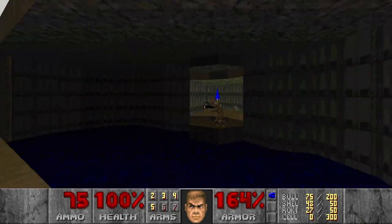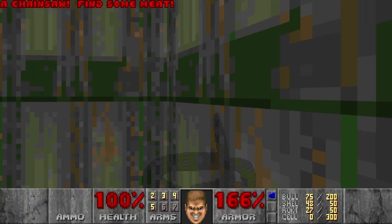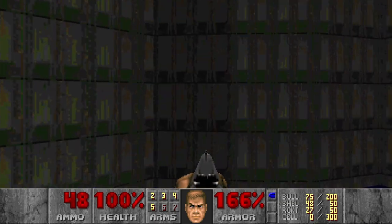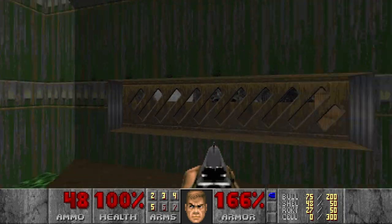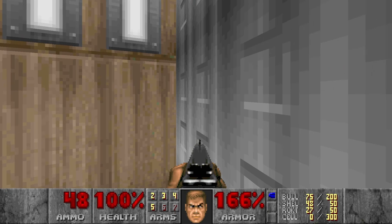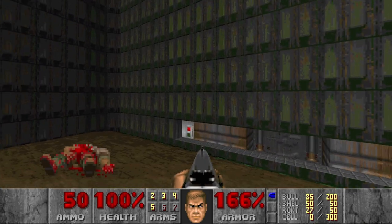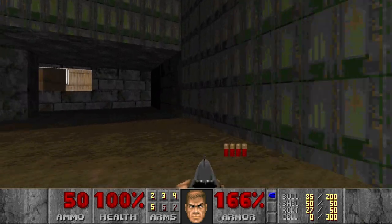I haven't been here. Alright. Chainsaw — let's have it. No secrets here. This switch... I don't know what it does. Nothing here. I think we'll figure out soon. Nothing here. Alright, let's go back. I still want to get that supercharge. Let's continue through here, and I see a switch — yeah. There was no switch there, I think. Let's go check it out.